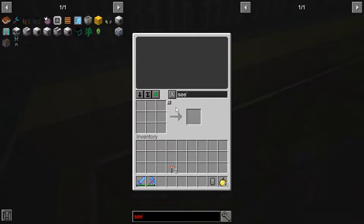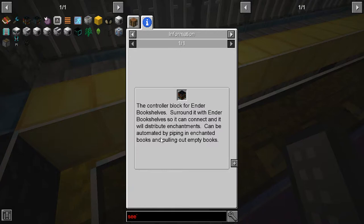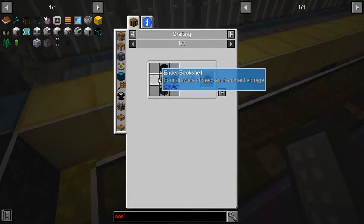So I wanted to build an ender library. You put books in there and it takes all the enchantments and stores them as individual enchantments. Then you can put a book in there to pull out the specific enchantments that you want.